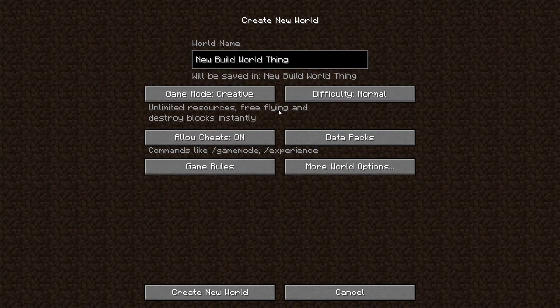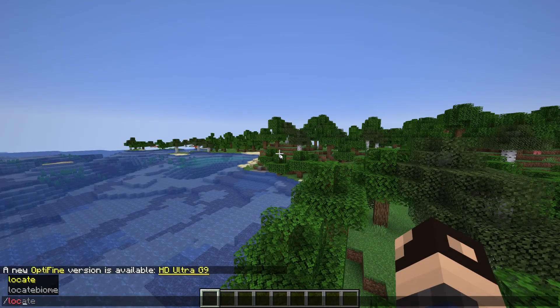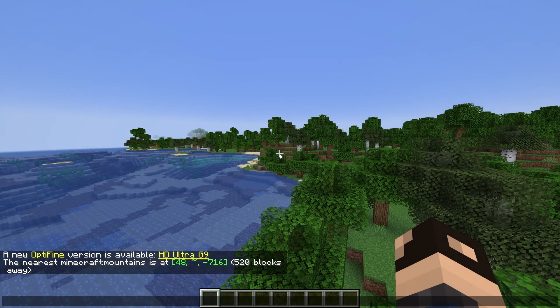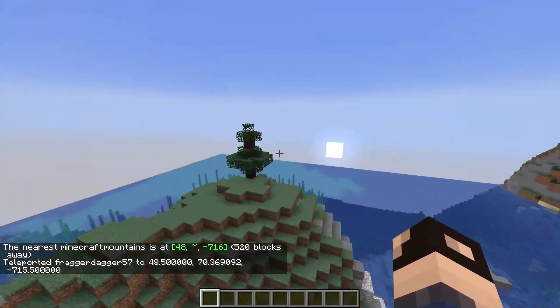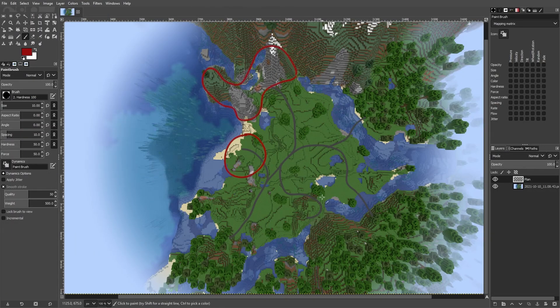I started this one off by creating a brand new world and looking for a place to build. Finding a place to build was pretty easy since I already knew that I wanted to build in a sort of plains/forest biome right next to an extreme hills biome, so I could have a nice mountain range as a backdrop. Once I found this place to build, I just cleared out all the trees and then took a screenshot of the area I had to work with, and then started planning everything out in GIMP.